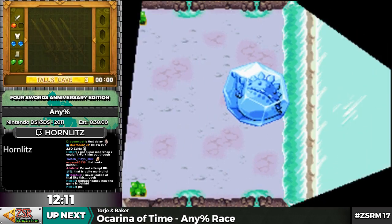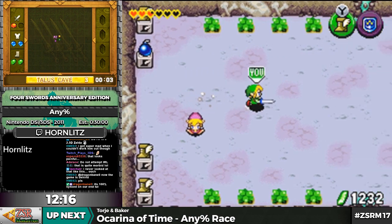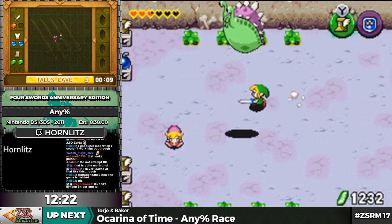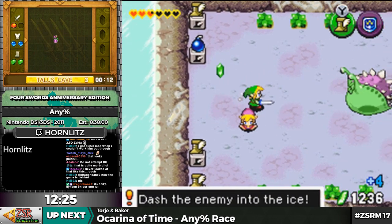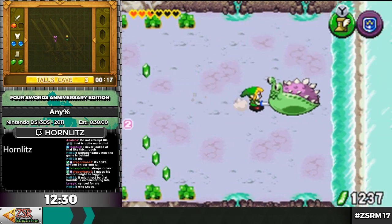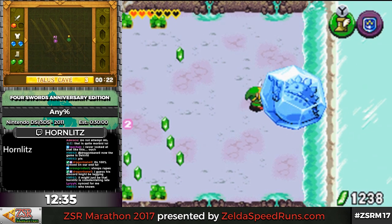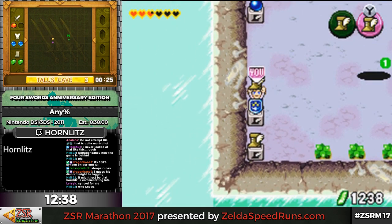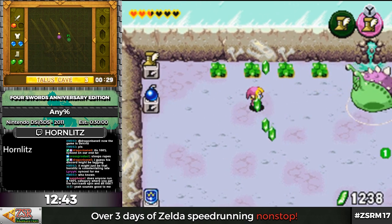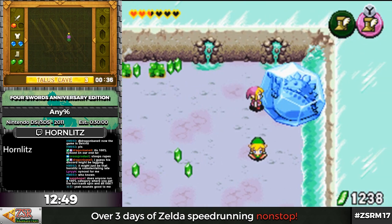Now we have the boss of Talos Cave. I don't know the names of any of these. Basically, you need to slash him out of his ice, then use the Pegasus Boots to push him into the ice on the right. I should be able to do this in just a few hits. For some reason you actually have to wait a long time between attacks. This guy follows a little pattern — not the same every time, but he always goes to one of nine different points in a little square grid.